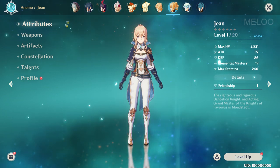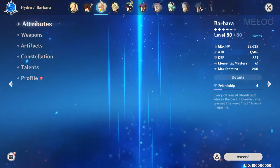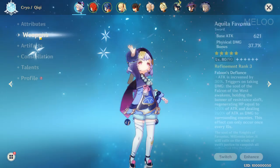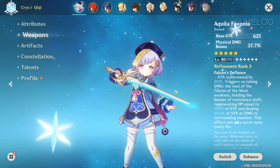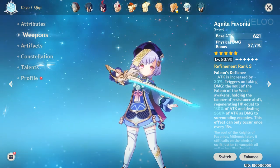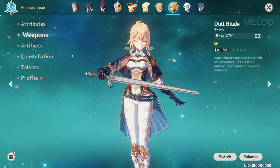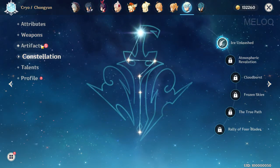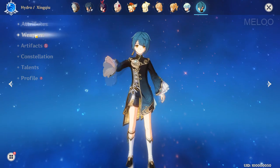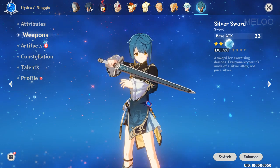Jean — I just pulled her three days ago, that's why I haven't leveled her. If I had pulled her earlier I would have leveled Jean instead of Barbara, which is one of my regrets. I pulled three copies of her weapon and used them all for refining, so now it would be nice to have a second copy for her. Then Chongyun — don't use him. And Xinqiu — also don't use him.